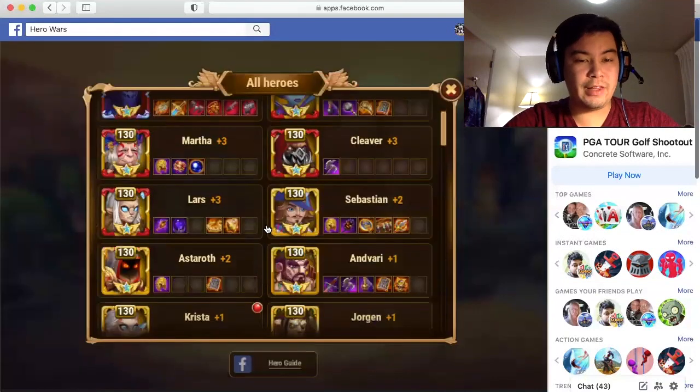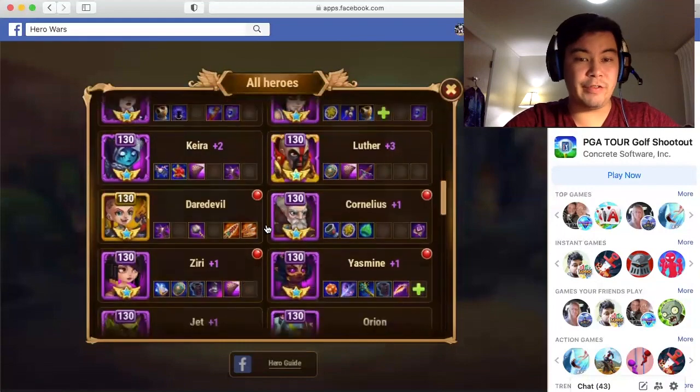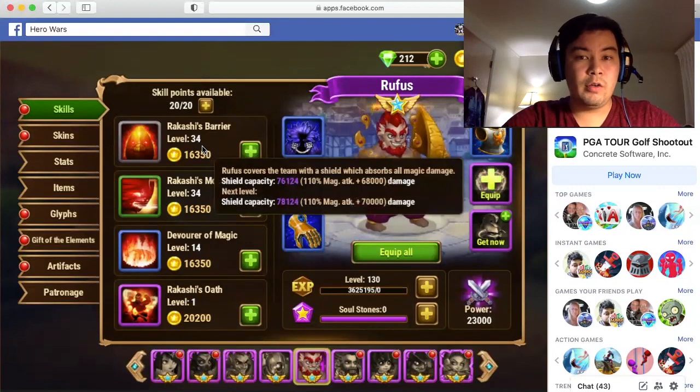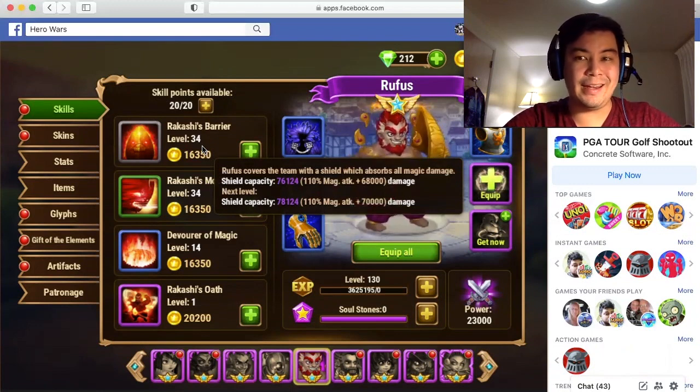One thing that we need to know about Rufus is his skills. It's really vital that when you're trying to counter any hero, you know their strengths and weaknesses. Rufus' first skill is Rikashi's Barrier — here Rufus covers the entire team with a shield that absorbs all magic damage. That's a big deal. That instantly gives me a red flag that he is a counter to magic damage dealers.